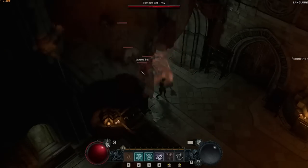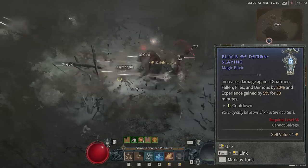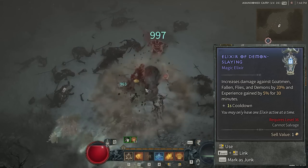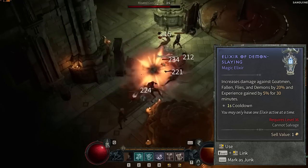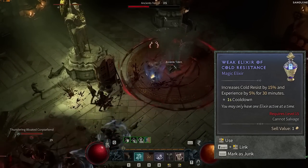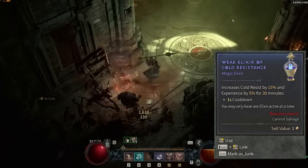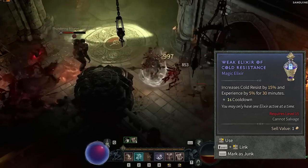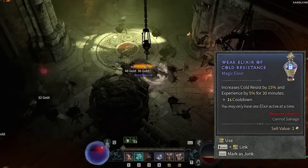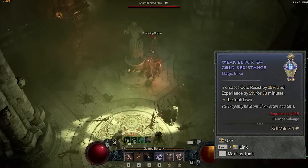Let's move on to number three: elixirs. Elixirs are really strong in Diablo 4. For example, elixir of demon slaying increases your damage by 20% against goat men, fallen, and flies, plus a 5% XP boost. Other elixirs like elixir of cold resist can be very helpful against certain bosses or dungeons. Always be using an elixir — go craft them at the alchemist and check the reagents you need.